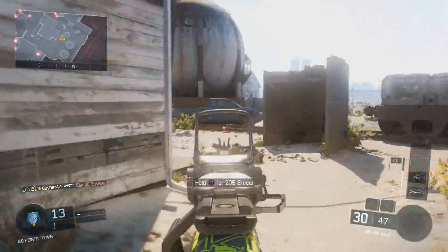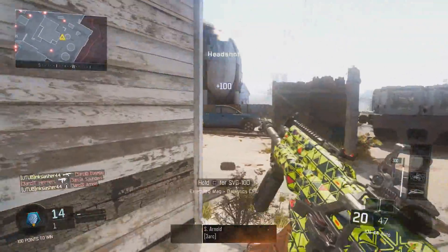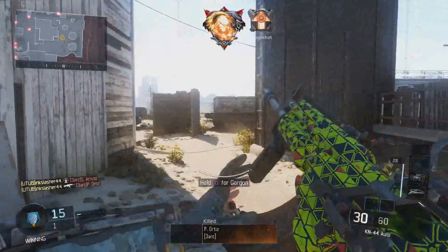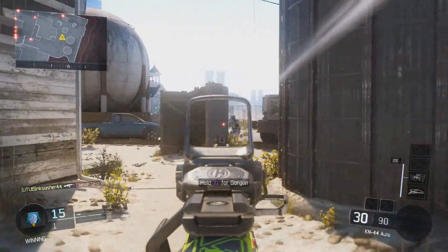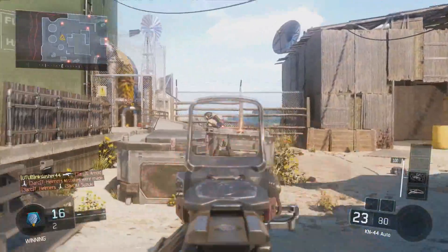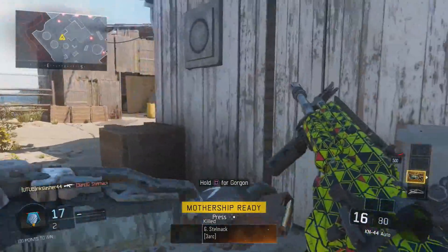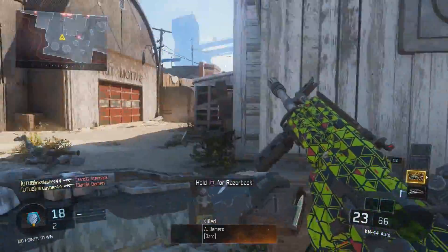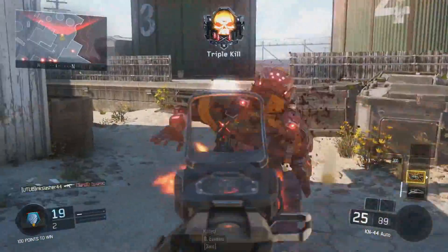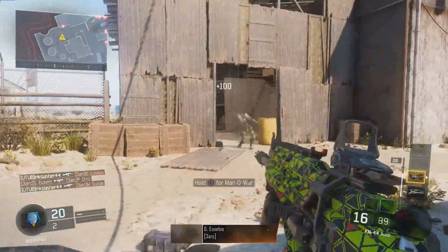The first way to improve your aim is simply by playing the game. And the reason I say this — it's not just a scapegoat answer. Every single weapon has its own recoil pattern and your aim is going to be different with every single one of those weapons, just like every other first-person shooter. The way you get over this is simply by playing with every single one of those weapons as much as you possibly can. This is how you improve your aim the most basic way.